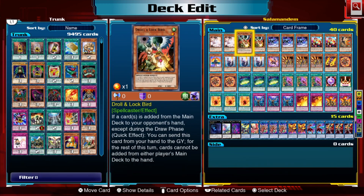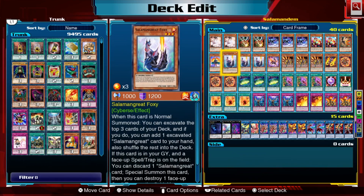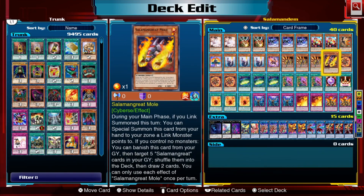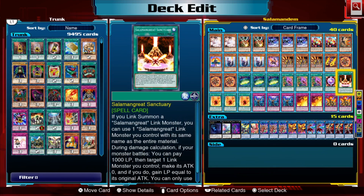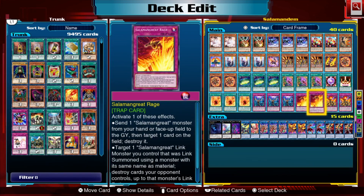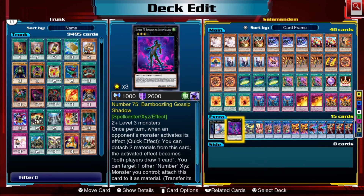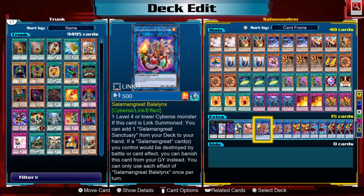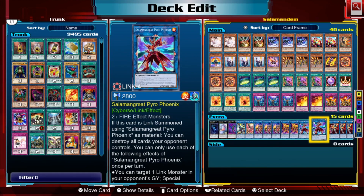And other than what we've already talked about, we've also got Borrelsword — it's a Link 4, it wins games. So this is the Salamangreat deck overall. The deck list: double Ash Blossom, double Impermanence, three Flame Buffalo, two Lady Debug, one Falco, one Fowl, three Foxy, one Gazelle, three Jack Jaguar, one Mole, three Spinny, three Cynet Mining, three Pot of Desires, one Circle, one Sanctuary, and three Will. For traps: three Impermanence, two Rage, and two Roar. In the extra deck: one Dweller, one Bagooska, one Bamboozle Gossip Shadow, Borrelsword, Nightmare Phoenix, triple Balelynx, triple Sunlight Wolf, double Heat Leo, and double Pyro Phoenix.